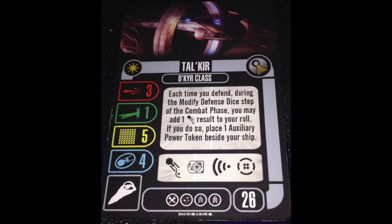The Tal'kyr: two crew — finally — one weapon, one attack. Probably the best slot load there. Each time you defend, during the modified defense die step of the combat phase, you may add one evade result to your roll. If you do so, place one auxiliary power token beside your ship. I'm a big fan of the ability. As it is, it's good — I don't think it needs to change.